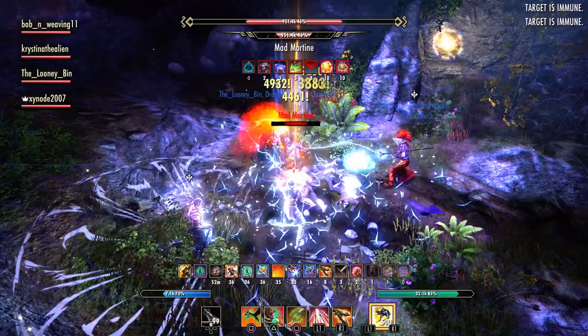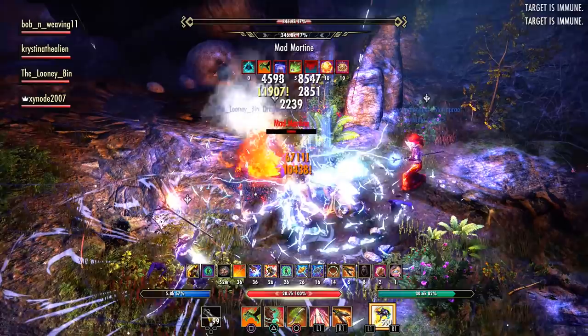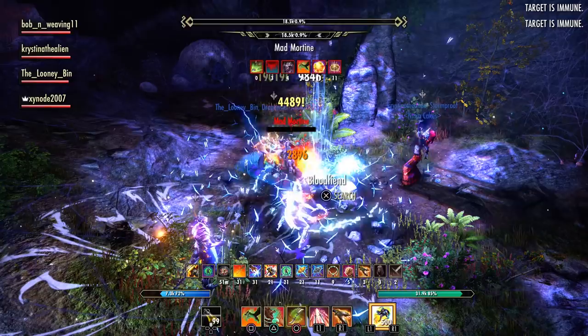He'll hit you four or five times in the face really quickly. If you're a tank, you must block it. If you're a DPS, do not stand in front of it, and if you are caught by it, you must block. He will occasionally jump in the air — whoever has aggro at the time, which should be the tank, just make sure you block and you'll be fine. If you don't block, you're dead.